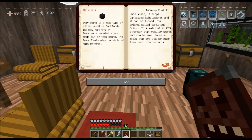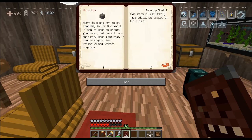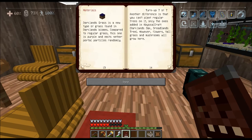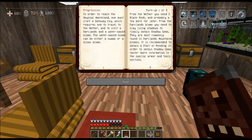So we made the book. Forbidden Knowledge. There are machines. Overworld materials — I've found some Abyssal Knight, Darkstone, Corellium, Nidor. Liquid Antimatter is a new liquid found underground in Corellium-infested swamps. It has the ability to dematerialize entities and force other liquids to solidify upon collision. If you fall into a pool of liquid antimatter, you will likely die within approximately five seconds, as it deals a large amount of damage in a very short time.